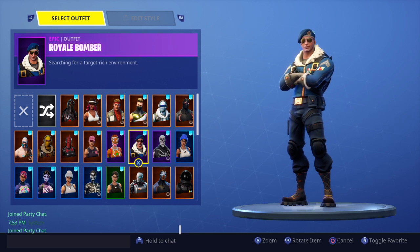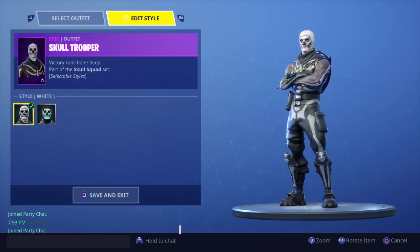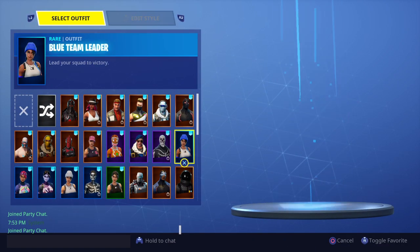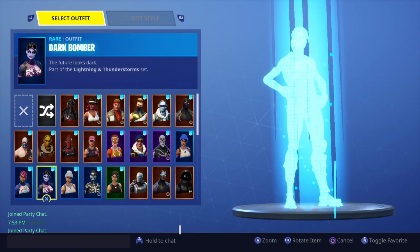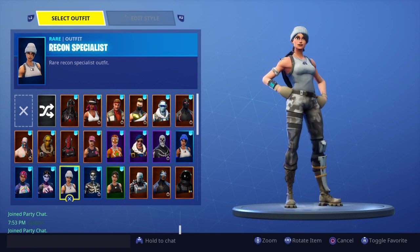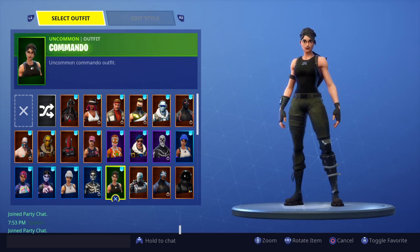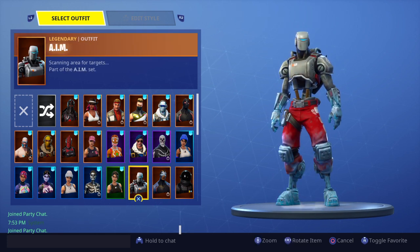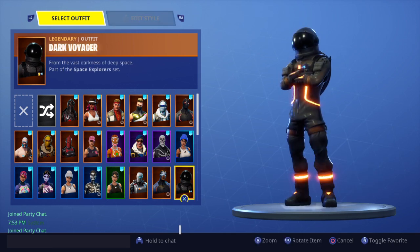I got the controller bundle which is 90 bucks and I got Royal Bomber with it. Skull Trooper — I got this in Fortnitemares. Rose Team Leader, not Rust Lord. Blue Team Leader comes with PS4. Bright Bomber, Dark Bomber, Recon Specialist, Skull Ranger — also got the Fortnitemares event Commando, which is a really sweaty skin. And this is the Hunting Party skin, the blockbuster of this season. Carbide from Season 4.